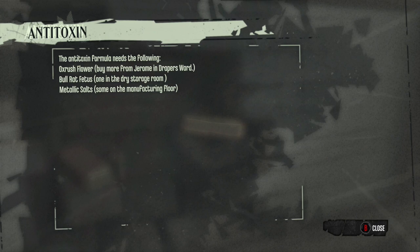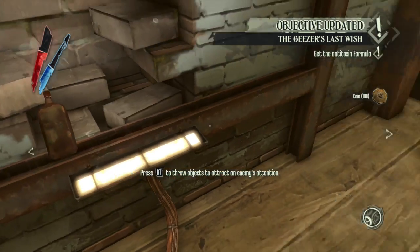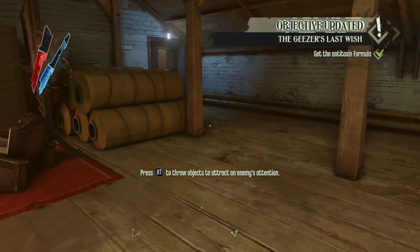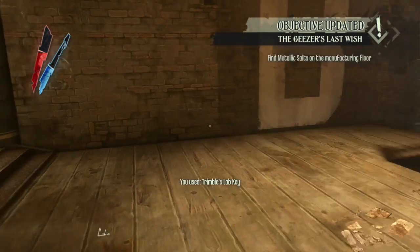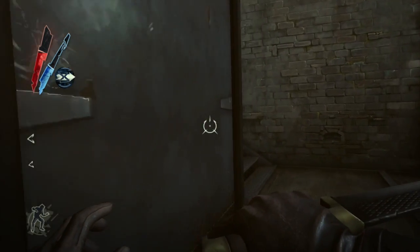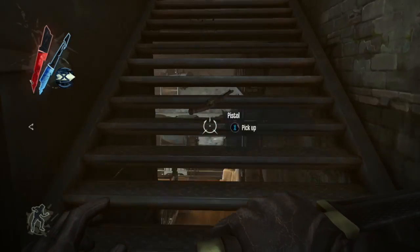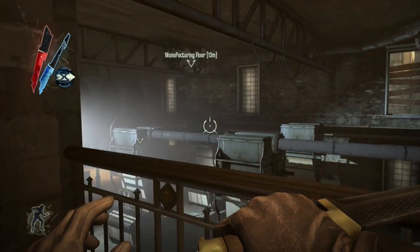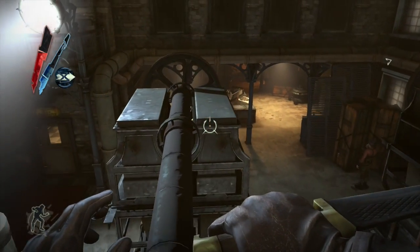We have the bull rat fetus. The next thing we need is the ox rush flower, which we need to buy in the Draper's Ward from a certain merchant. The final thing is some kind of mineral. We also managed to pick up a blueprint back there on that table — that was for baffledust, which is an upgrade to the choke dust grenades we have right now. We'll be getting that at the beginning of the next level. Once you pick up a blueprint like that, the next time you find a shop like Piero, you can access that upgrade — unfortunately we can't access it right now, but it'll be pretty good whenever we get it.